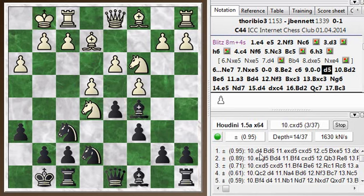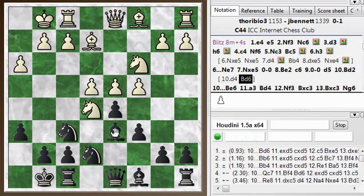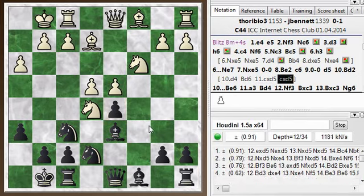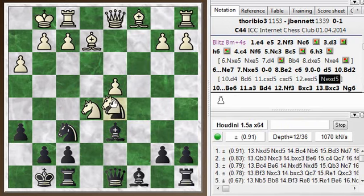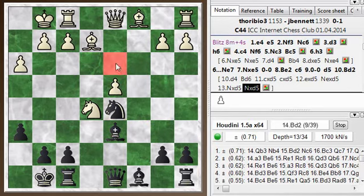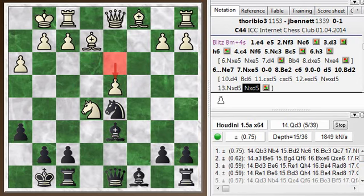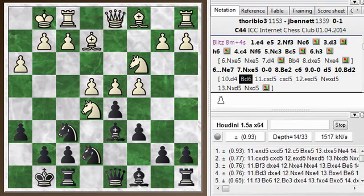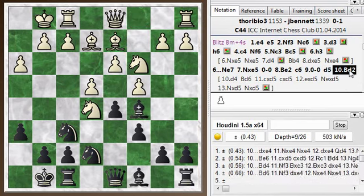The engine thinks d4 is a good response here - kicking the bishop. Say bishop d6, and then he takes with the c-pawn and takes with the e-pawn; knight takes, knight takes. This is the kind of position I was imagining, although I was thinking the pawn would be back here. Having advanced the pawn to d4 makes this a decent position for white. But it's still just a pawn, so the value the engine placed on that move is probably slightly exaggerated. Bishop d2 was played instead.